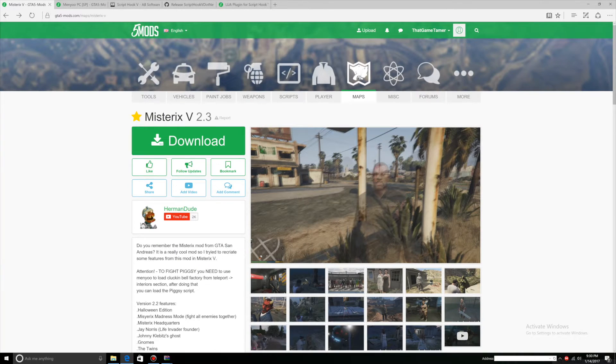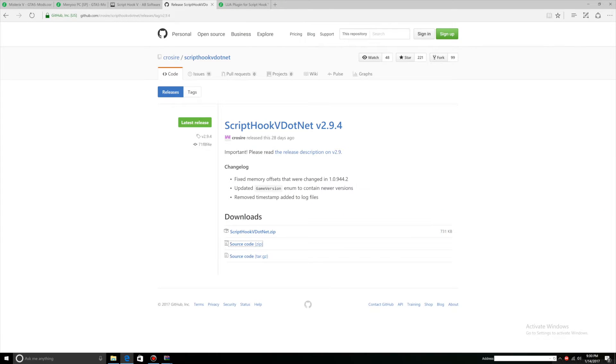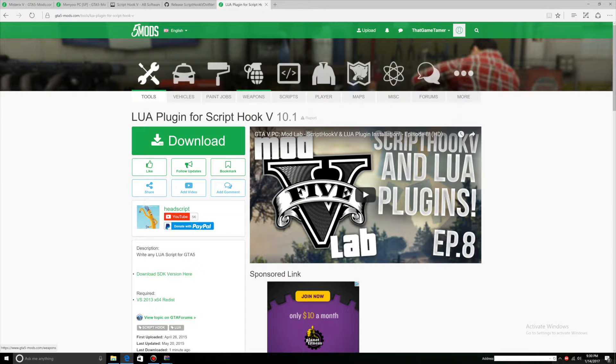Hello YouTube, it's ThatGameTamer here. And today I'm doing a tutorial on Mixtrix V2.3. What you'll be needing is Mixtrix V2.3, MenuPC, ScriptookV, ScriptookV.net, and Lua Plugin. If you look down below and check the description, you should see all the download links. Don't forget to check out the description.